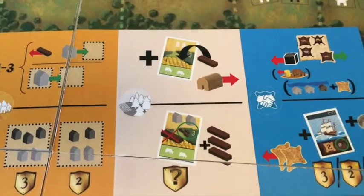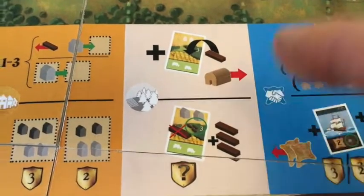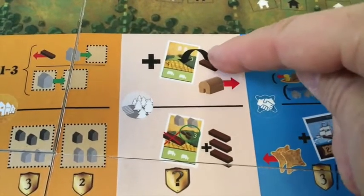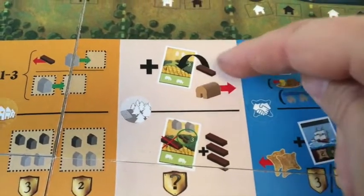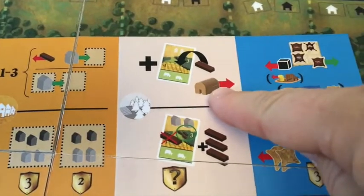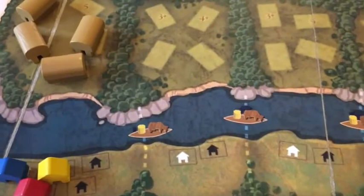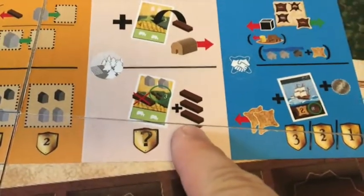Now we come to the land phase, the second phase. Just like before, you either take a land card — and then have to move the Lenape longhouses further up the Hudson River because they're having to move as you take their land — or the other option is to clear the land card.